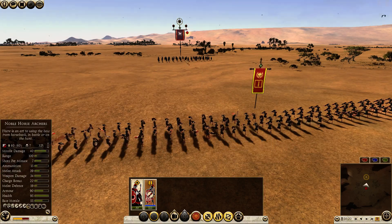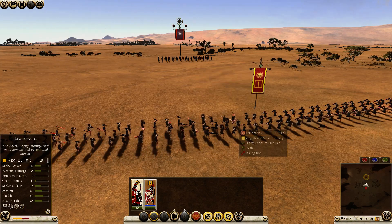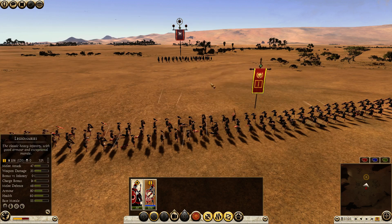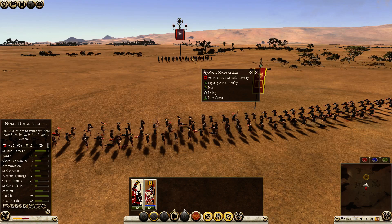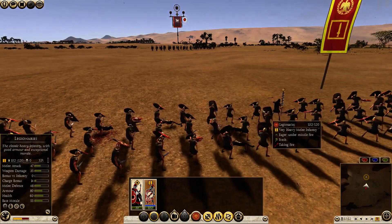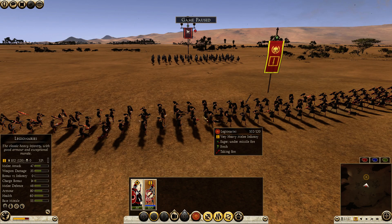Going in loose formation makes them almost impervious to missile fire from the front, because they are already blocking 50% of the missiles with their shields. When more missiles miss the target altogether, it makes these guys a lot more survivable from the front. The loose formation is more effective than just putting your guys in two lines deep, because two lines deep the guys are still close together, so more missiles are going to hit. A pretty substantial result: they lost 18 men in loose formation, 60 men when 6 men deep, and 40 men when 2 men deep.